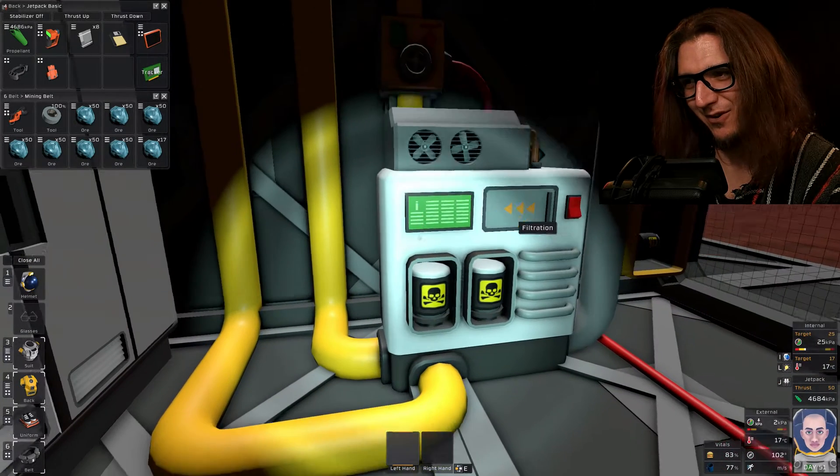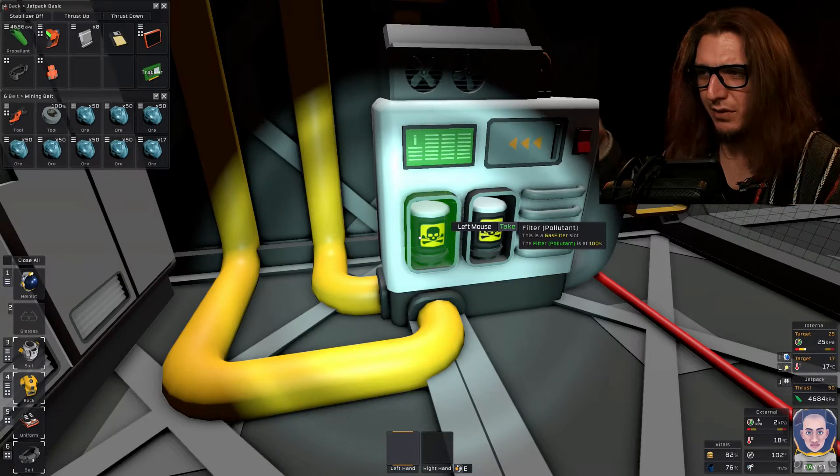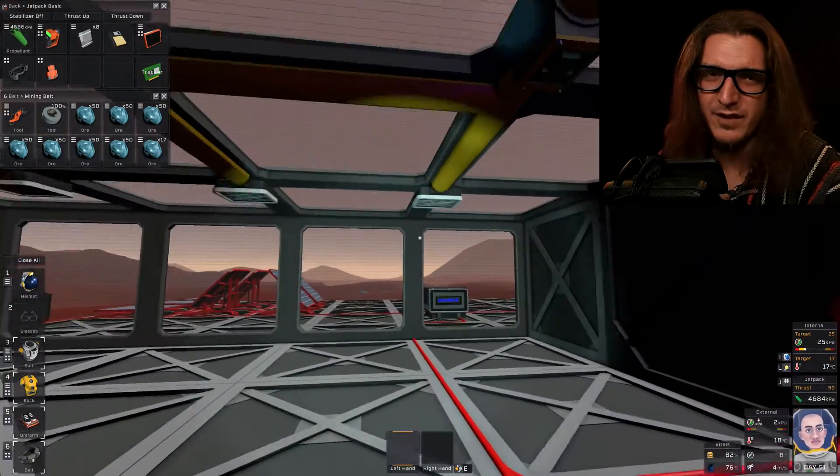I think this is going to work. We'll lose less space pressure this way. And we're only getting rid of pollutant because we don't need to filter out carbon dioxide or nitrogen really — unless we do.